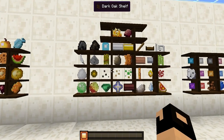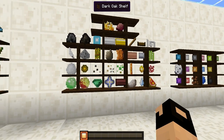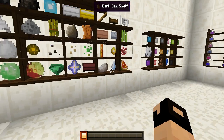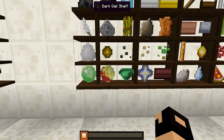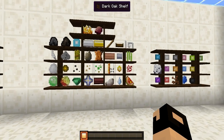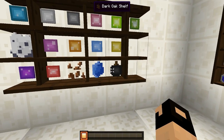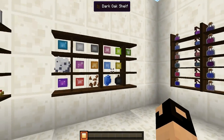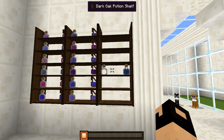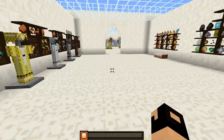Right over here we have all the other materials — loot that you can get off mobs and around the world. We have different seeds, leather, blaze powder, melon, nether star, slime balls, eggs, and all that good stuff. And right over here all the different dyes — every single color — plus the lapis, ink sacks, cocoa beans, and bone meal. Right here we have all of the different potions with the splash potion right next to it, an empty bottle, and a bottle with water in it.